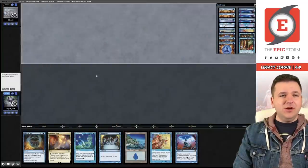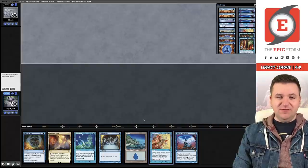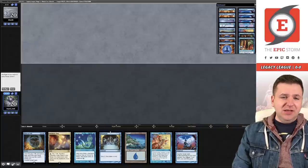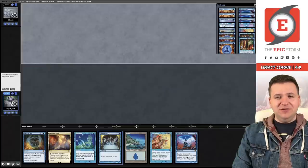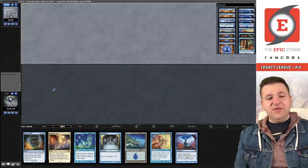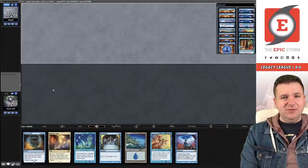Welcome to match number one — we're on the draw. No clue what our opponent is playing, but this hand seems good: we have Force of Will, High Tide, and Turnabout as an untap effect. Turnabout is an additional way to untap your islands and make a bunch of mana, plus a cantrip to hit additional land or business. We're definitely keeping this hand. If I had to Force early I'd probably get rid of the Pact, but we'll see how it goes.